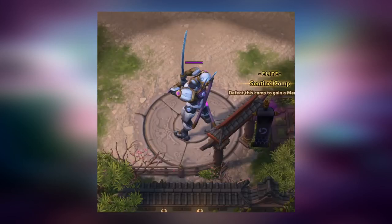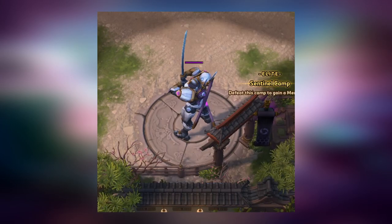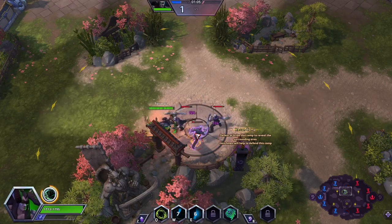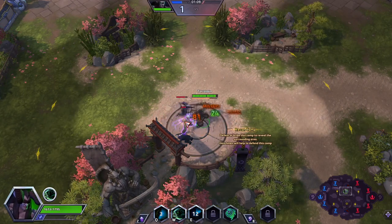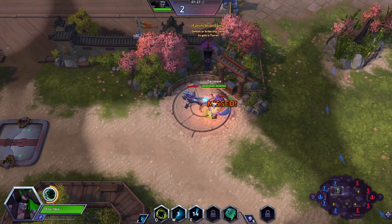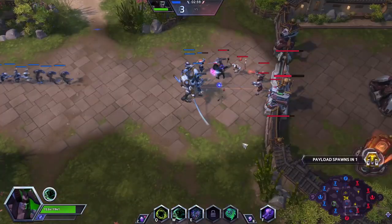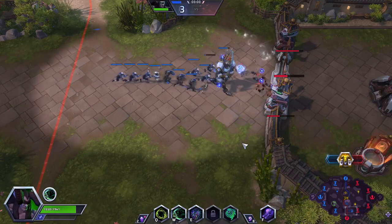Hanamura has a turret camp — if you bring a turret to the Samurai and a fight breaks out, you have a turret advantage over your enemy. The recon camp is a precursor to the turret, giving us more map control. So: recon camp at 1 minute 20 seconds, turret camp at 2 minutes, and the Samurai sentinel camp at 2 minutes 45 seconds — pushing during the objective and forcing the enemy to make mistakes.